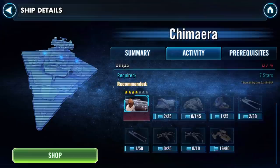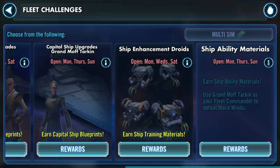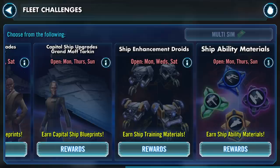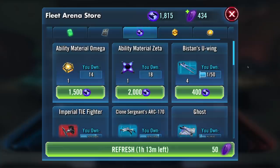Perhaps the most important part of fleet is farming Zeta ability materials. To get these, you will need to 3-star at least tier 3 of the ship ability materials fleet challenge. This is where Tarkin's Executrix comes in handy, as it's the capital ship you'll need for this event. You'll also need any 6 ships at 5 stars or higher to gain access to tier 3. Note: this challenge is only available on Mondays, Thursdays, and Sundays, and you are guaranteed 1 Zeta ability mat every time you complete or sim it, for a total of 6 a week. Zetas are also permanently available in the Fleet Store for 2000 tokens.